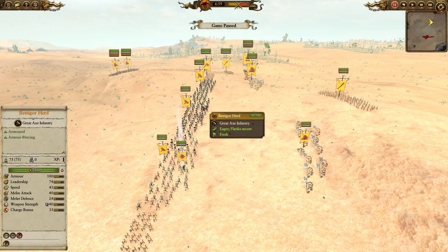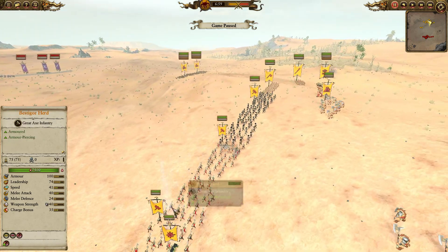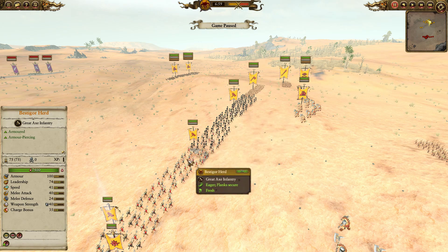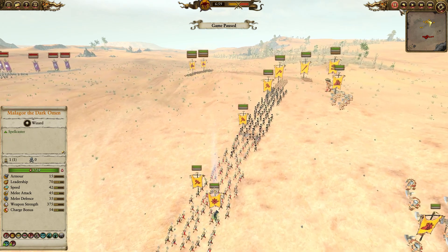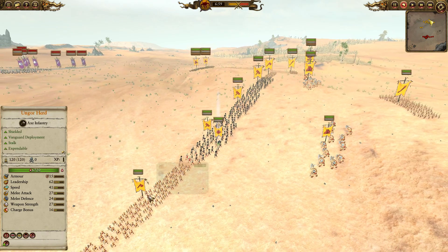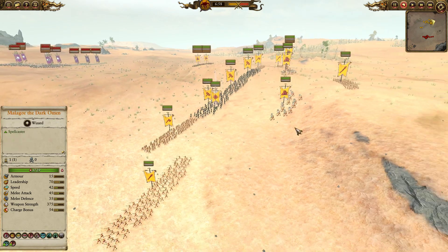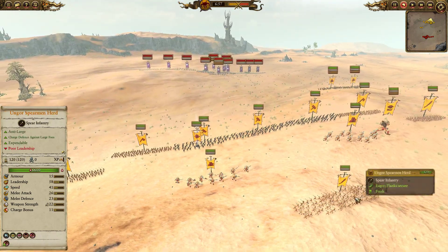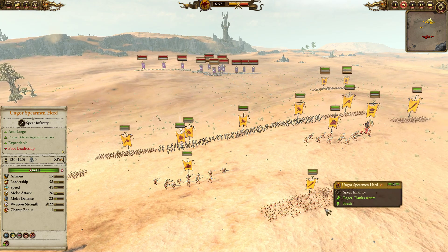Three units of Bestigors in the front will provide me with a very strong armor-piercing core, and they can kind of trash everything the Dark Elves put on the field except for Blackguard and the Harganath Executioners. You do have to be very wary of Dark Shards, which can tear through their armor like a hot knife through butter. Out on the flanks we do have some Ungor herds just to give us a little extra width, and furthermore there are three Spearmen herds surrounding the main box here, providing some additional anti-large support in case my opponent has dragons, Cold Ones, Dark Riders, or that sort of stuff.